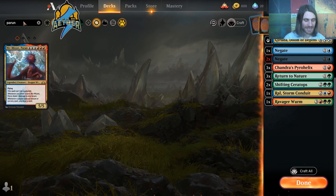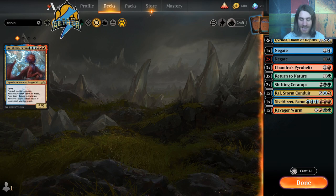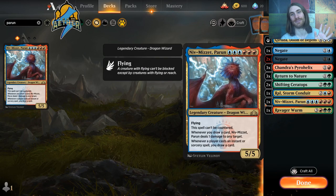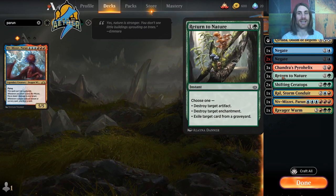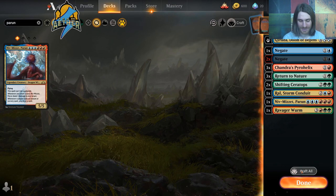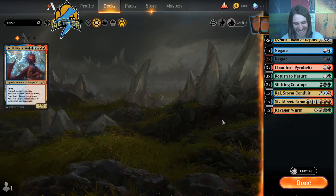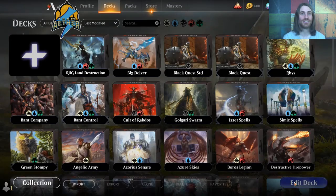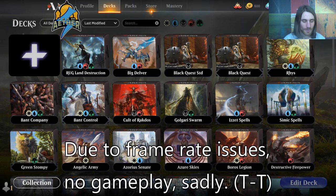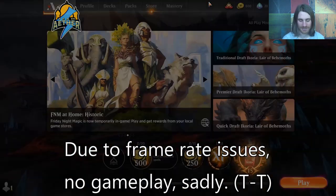As you can tell by the fact that I just haphazardly threw this together, this is not necessarily what you should do. There are definitely better options — like a fourth Negate or a fourth Return to Nature; those seem to make way more sense. But we're going to go with this for now. Let's jump into a game to see what this silly monstrosity looks like.